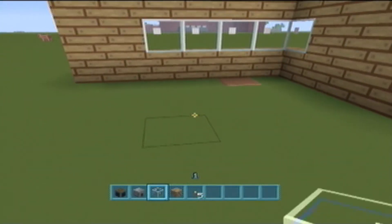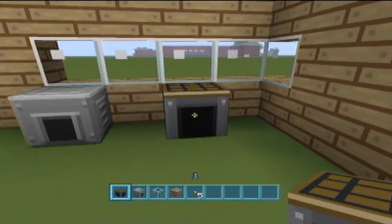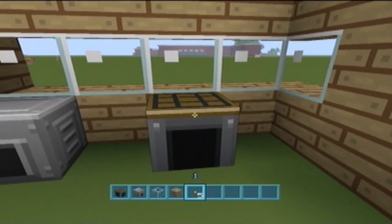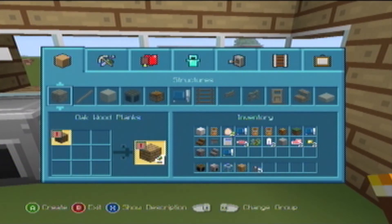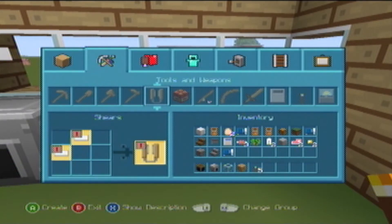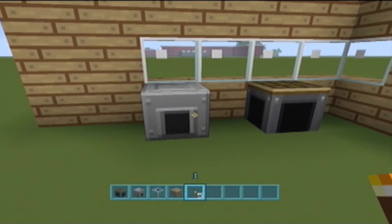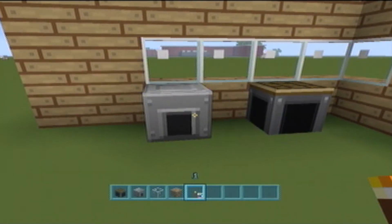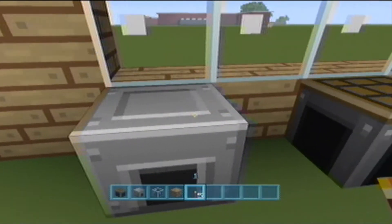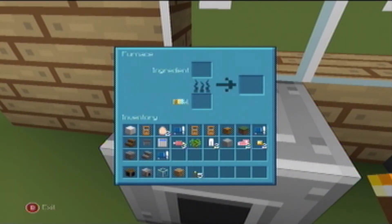But on certain blocks, like ones that actually have an interface built in, when you left click them, you cannot place torches on top of them or even on the sides. What happens is it opens up that interface. Even with the furnace or something — this is a furnace, that's a crafting bench — if you go ahead and you left click on top of it, it opens up the interface for the furnace.